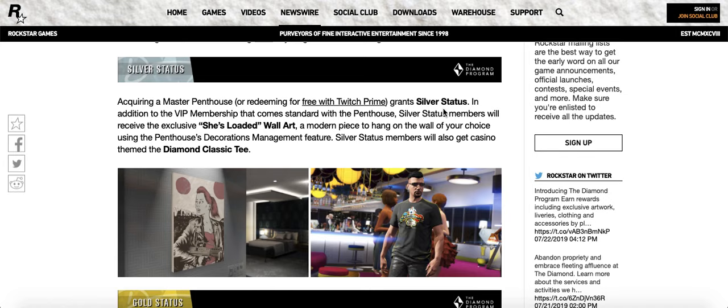Silver status allows members to receive extra rewards like artwork, t-shirts, and stuff like that. Silver members will receive the exclusive 'She's Loaded' wall art — a modern piece to hang on the wall of your penthouse using the penthouse decoration management feature. So that means you're able to customize your penthouse like the apartments you normally get. You also get a diamond classical t-shirt.